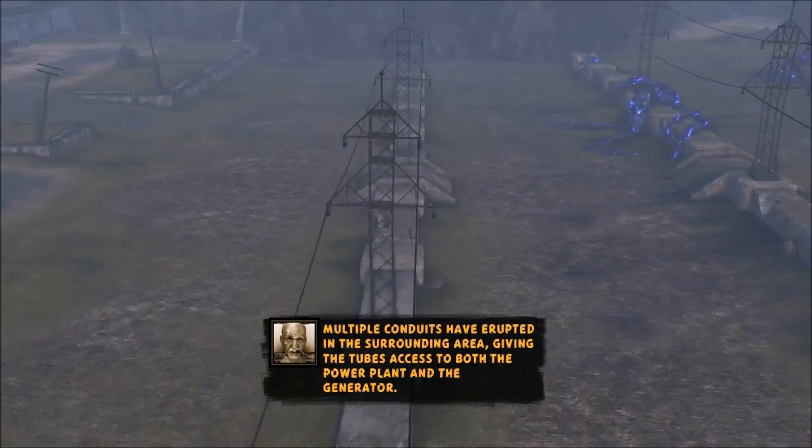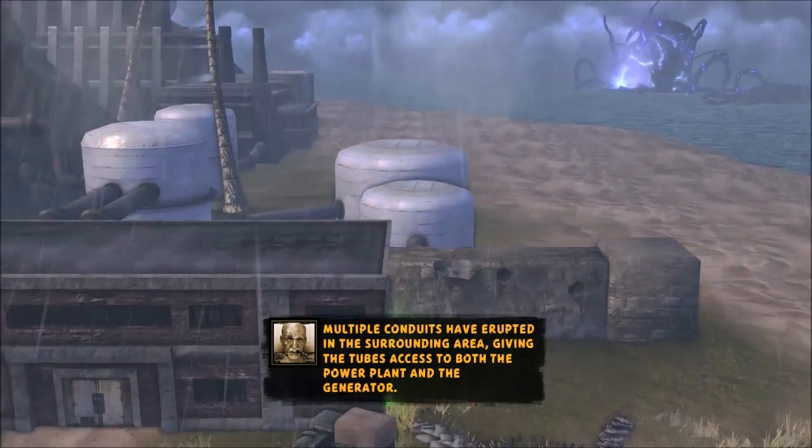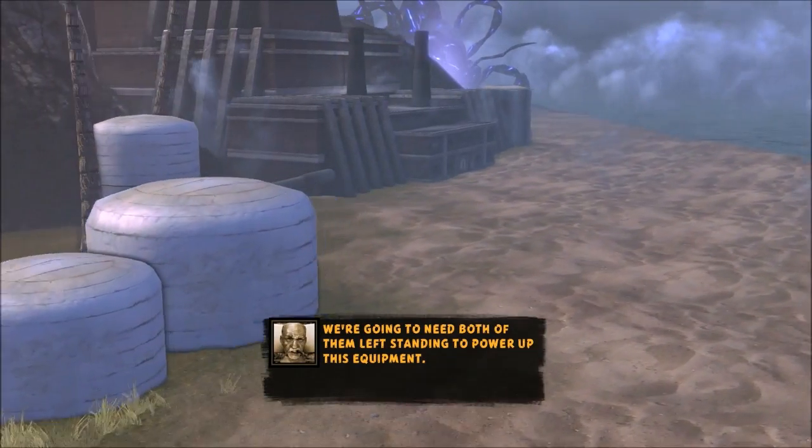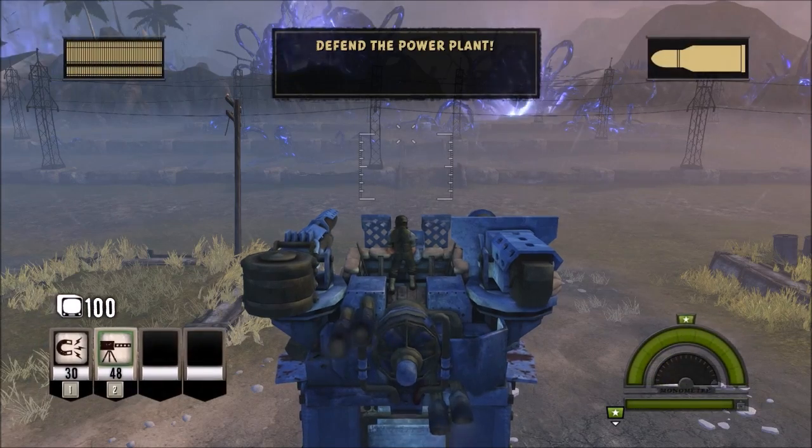Multiple conduits have erupted in the surrounding area, giving the tubes access to both the power plant and the generator. We're gonna need both of them left standing to power up this equipment. Good luck, Marine. Okay, this is gonna suck.